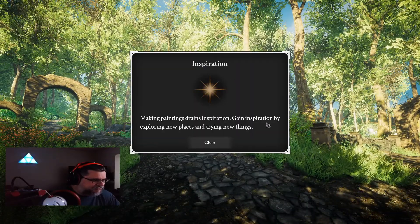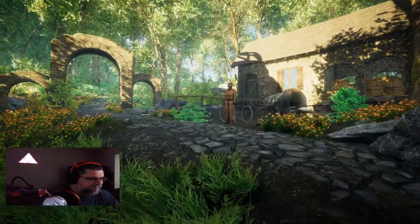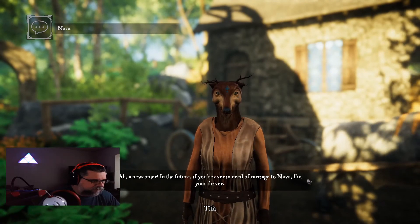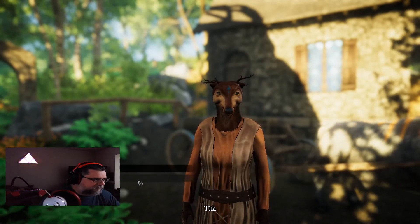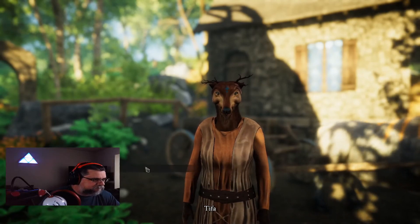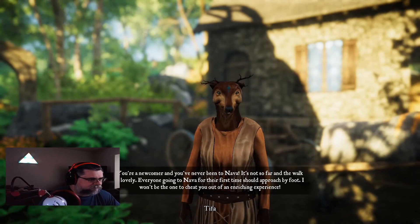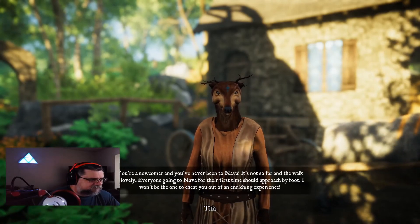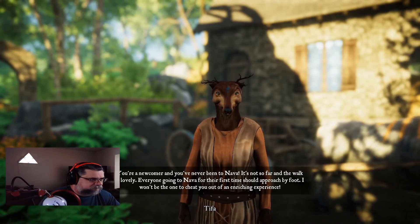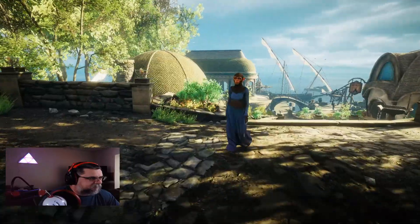This is the city of Lindo. We get a tutorial tip about the Inspiration mechanic: gain inspiration by exploring new places and trying new things. We talk to a woman with an ox. She tells us she won't take us to Nava right now — newcomers should approach Nava by foot for the first time, so she won't cheat us out of an enriching experience. Her ox is strong, she notes.